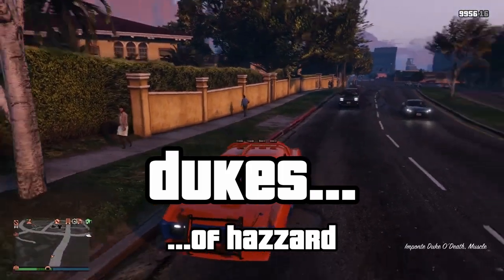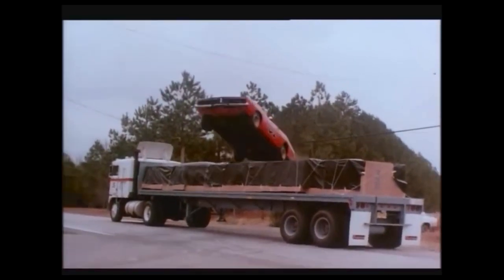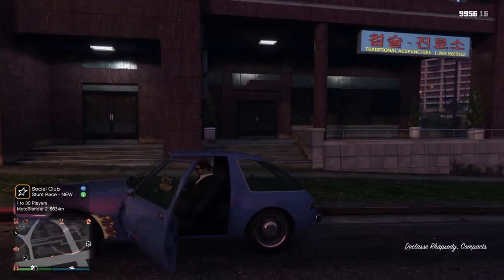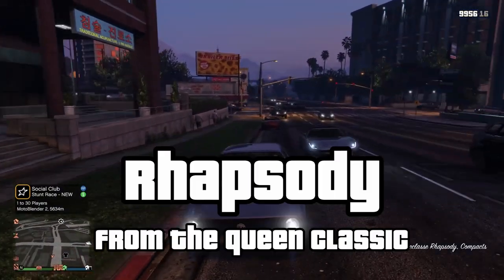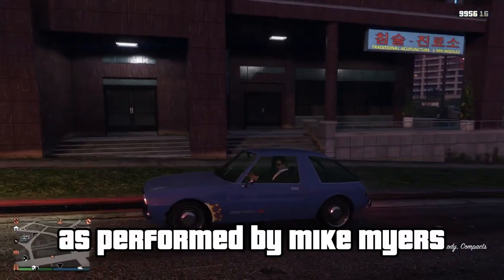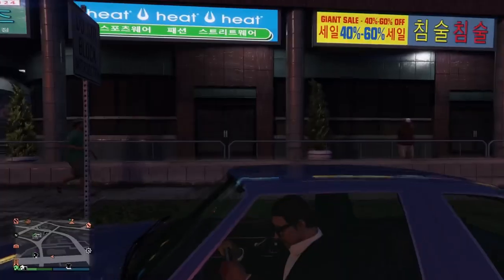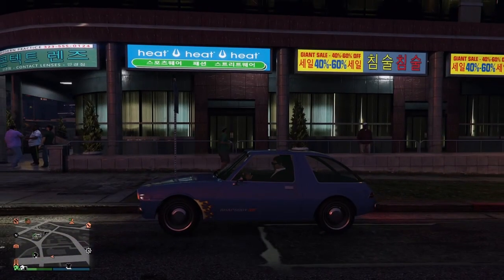Now for the Dukes — and you must know where that comes from, so we'll move on to the Rhapsody. With this car being based on the AMC Pacer, it gets its name from the famous scene in Wayne's World where they sing along to Queen's Bohemian Rhapsody.